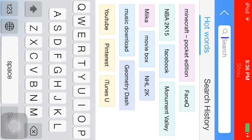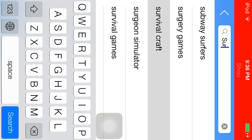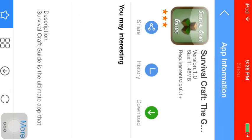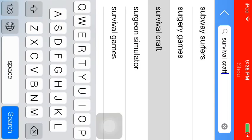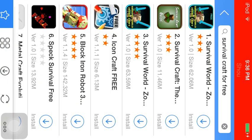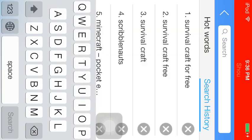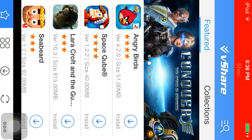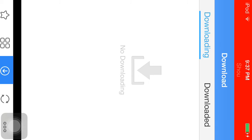Type in 'Survivalcraft' — something like that. It didn't come up for me just because I already have it installed. When you find it, just click Install and then it will load right here, and once it's done it will appear on your home screen.